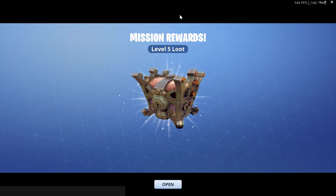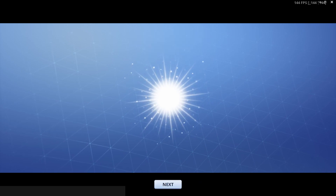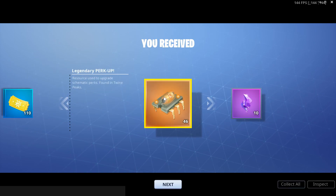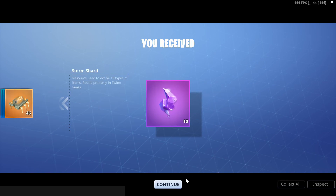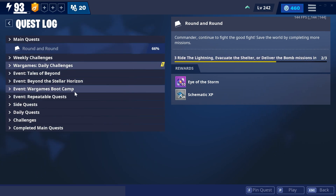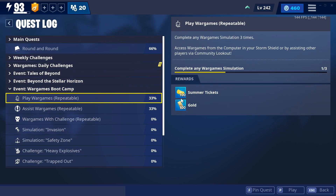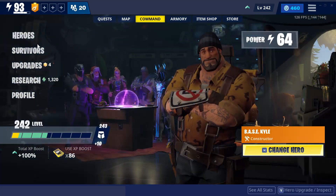All right, here we are on the loot screen. So let's open up the chest. We got level 5 loot. We got 86 gold, 110 summon tickets. And there we go — perfect example: 46 Legendary Perk Up and 10 Storm Shards. And with these War Games, every 3 you're going to get 100 Summer Tickets and 100 gold. So that's all the rewards and stuff you'll be expecting.